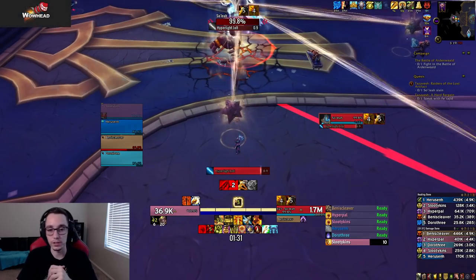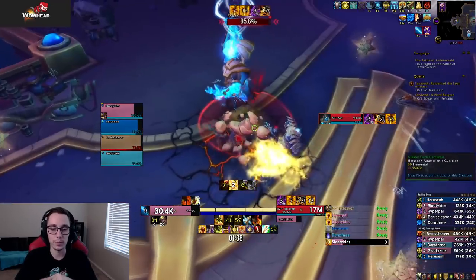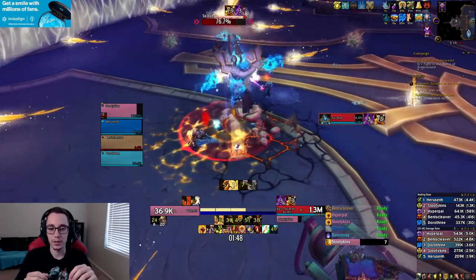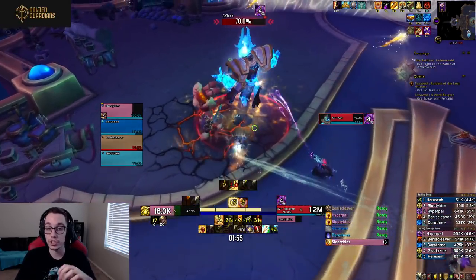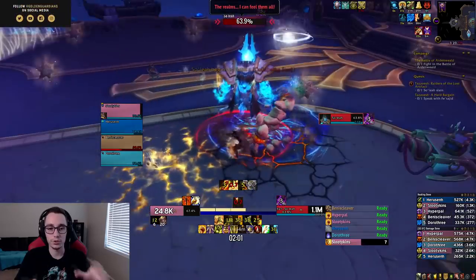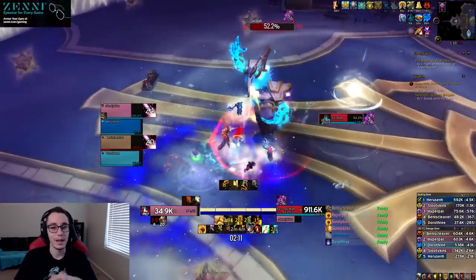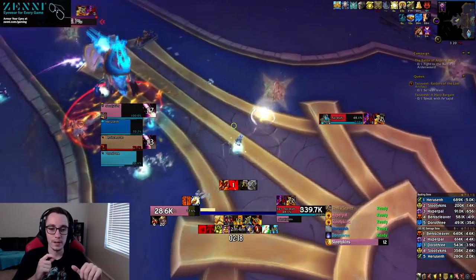In phase two the boss transforms, heals to full, and spawns five stars on hard mode. You must destroy all five simultaneously. Each person gets marked and a projectile travels through them — you'll see an arrow on the ground, so position yourself so the projectile passes through the star next to you. If you miss one you have to do it again while accumulating a stacking DoT, so aim to clear all five on the first or second attempt.